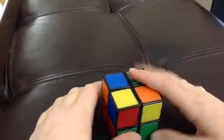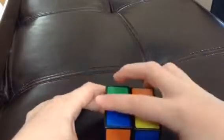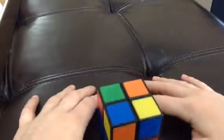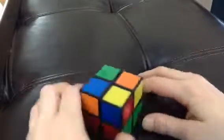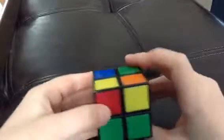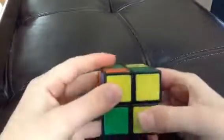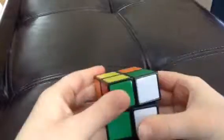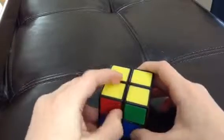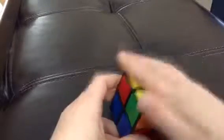If you have one, you're going to put it in this corner. If you have two lined up, you're going to put them right here. If you have two diagonal, you are going to choose one and put it right here. If you have none, just keep it in place. Then repeat this algorithm until the opposite color solves. I only had to do that algorithm once, but you'll have to repeat it until the yellow side solves.